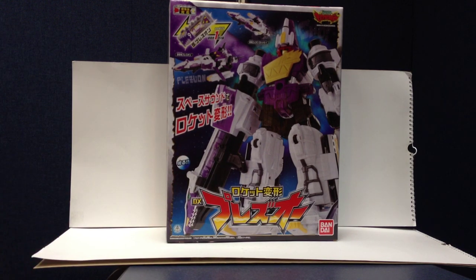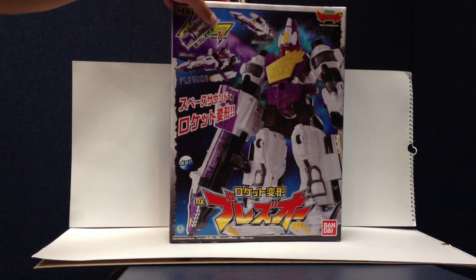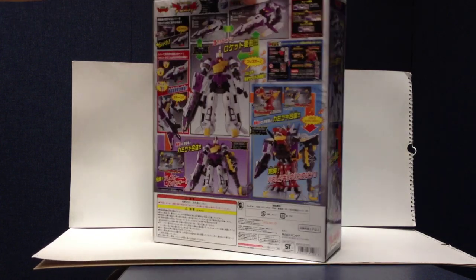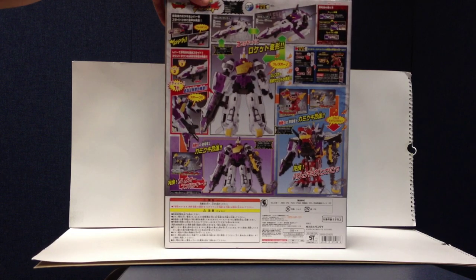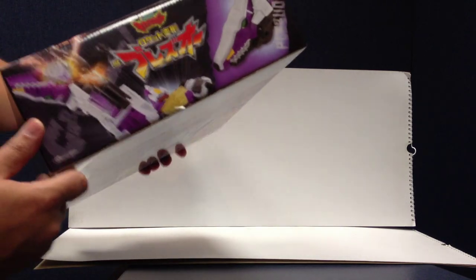We'll get into some even cooler stuff from that, but here's the box — it's a very large box. On the back and around it you get all the basic stuff: the noises, the pictures, and so on, and then some stuff on the bottom and top.